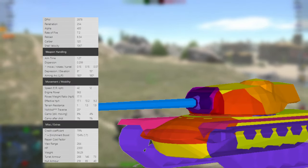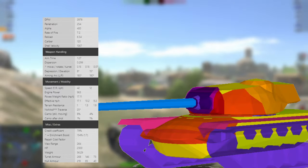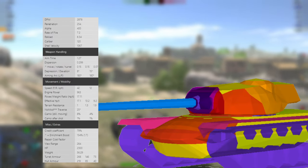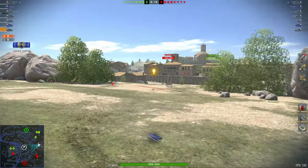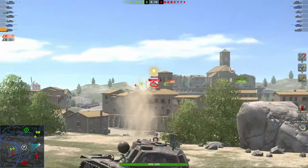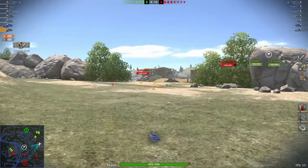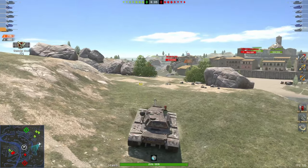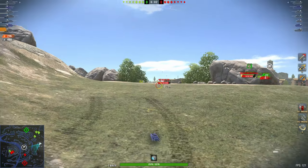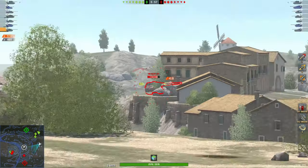Now we get to the jack of all trades, master of none but better than master of one: the T110E5. It can essentially play any role, which is why it is such a great vehicle — in whatever position you put it in, as long as you're semi-competent, you're going to have some advantage you can play out. You don't want to fight multiple tanks at the same time. You always want to fight one tank at one time. Use the advantage that your vehicle has — the E5 has great turret armor, 8 degrees of gun depression, and relatively high DPM for a heavy tank of this type.